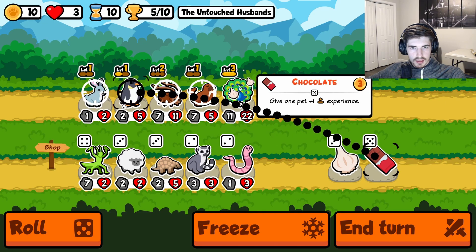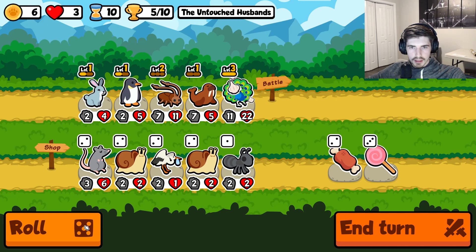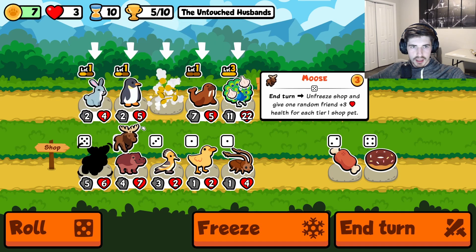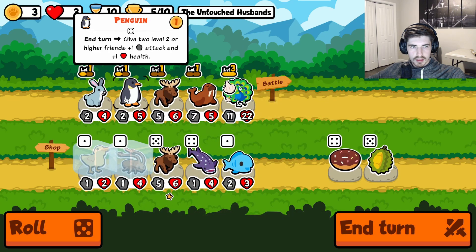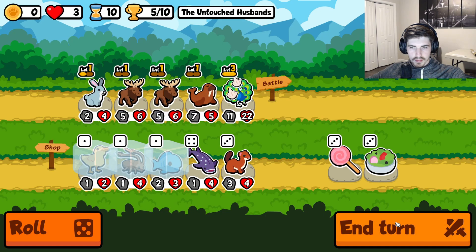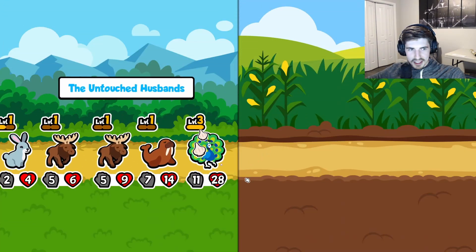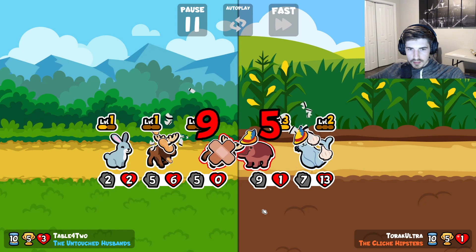So let's go here. You got to get this rabbit leveled, like ASAP. Donut is a little too early. I will grab a moose though. Run something like this — this will at least get us some health for now while we're waiting for this other rabbit. Not going to be quite enough, but that's okay.